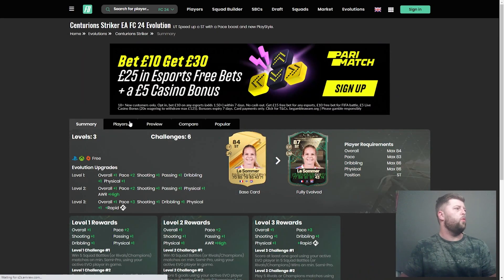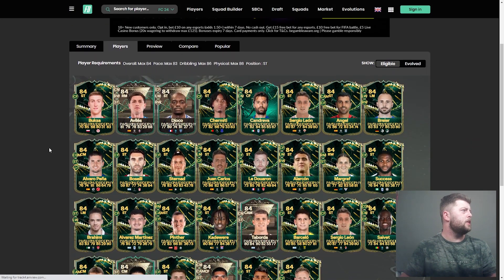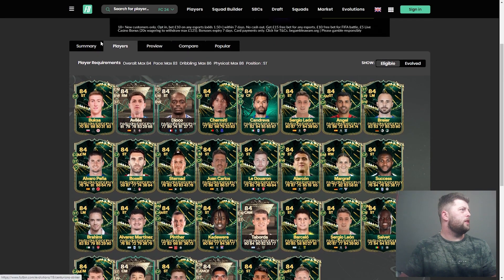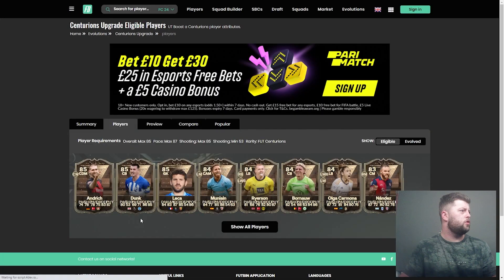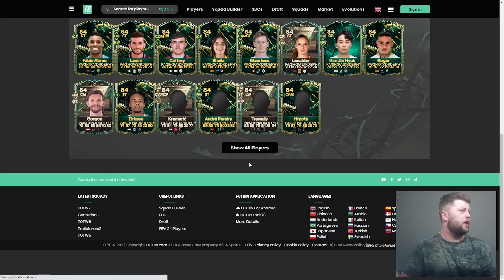Let's have a look at what players we can use. They've changed the format here, which is decent. We've got a couple of Centurions we can use, and a previous evolution card we can go with as well. It looks like these are the players that are maxed out. We might go over to Wizz instead, just to see, because I feel like they show all players.